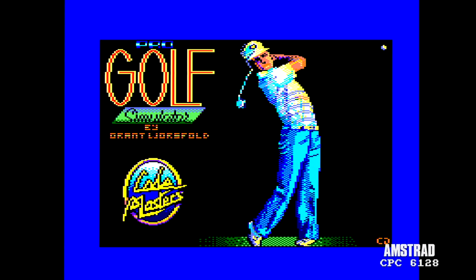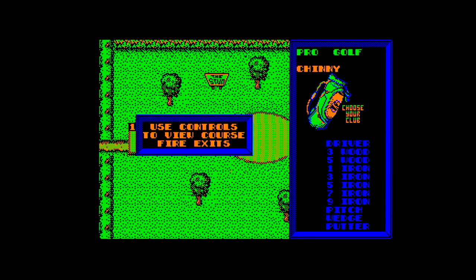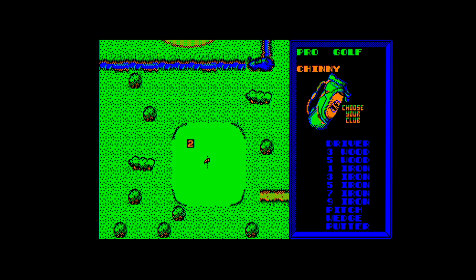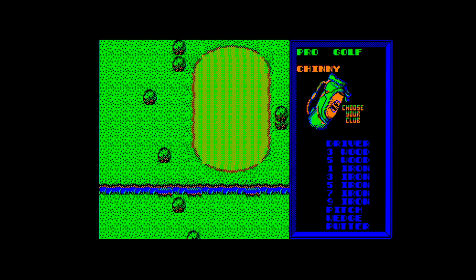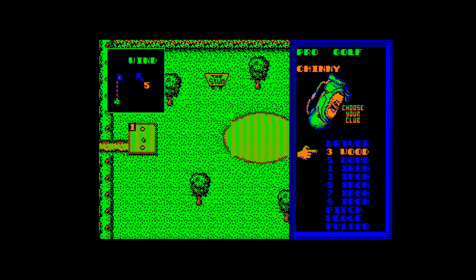It's 1990 and you only have £2.99 to spend on a golf game — well, Pro Golf Simulator is where it's at, only on the Spectrum and Amstrad, no C64 version. It's a very arcade-style game with a top-down view. You can scroll around the entire course and see where all the holes are. You get this view at the start of every hole — press fire and select which club you want.